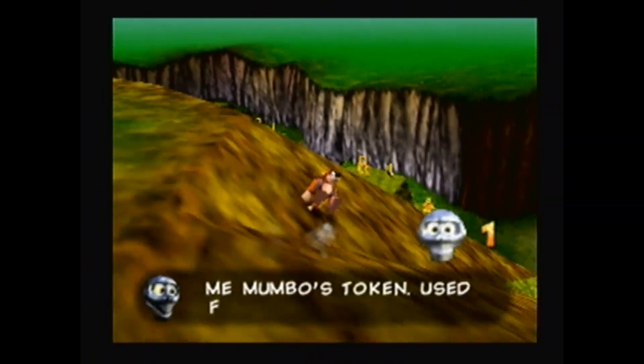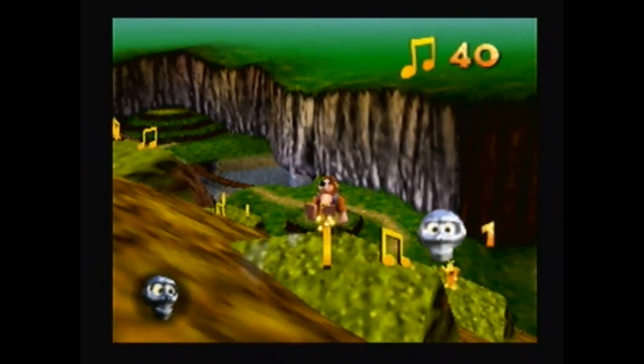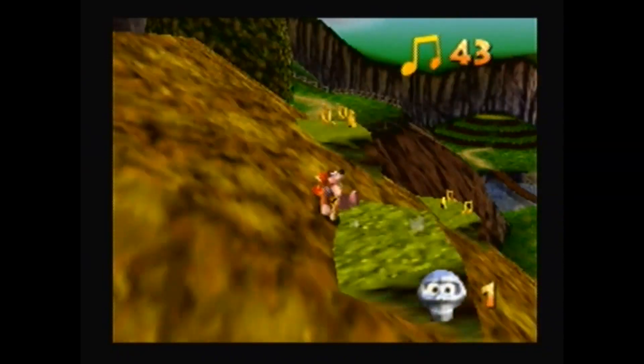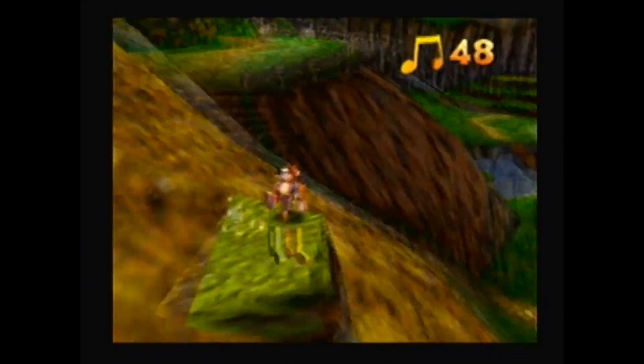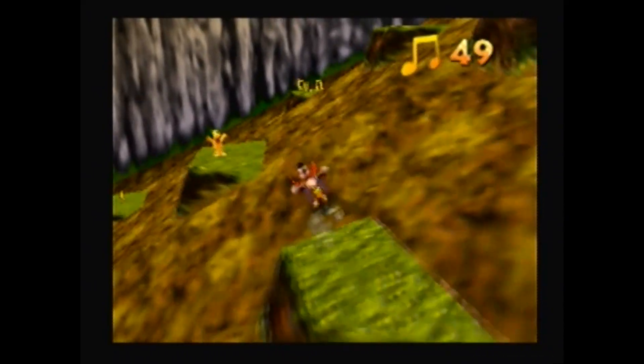Here's another item — a Mumbo Token, used for Mumbo magic. Who's Mumbo? If you don't know, you'll find out in probably one or two minutes. Right now though, I'm just going to collect more stuff.